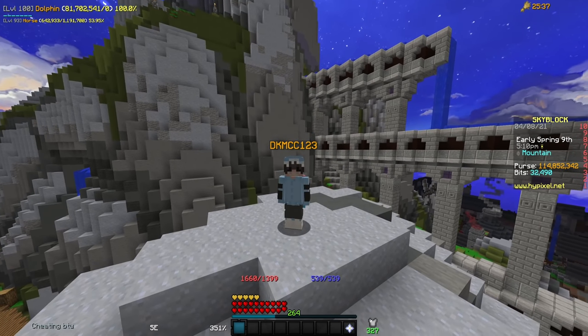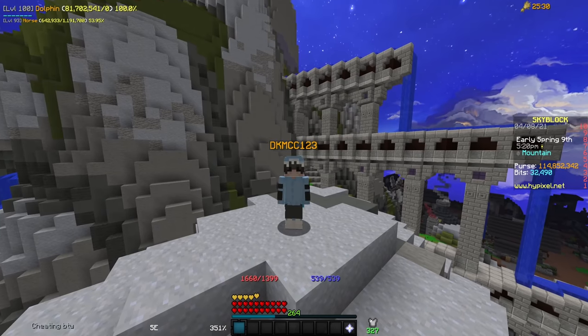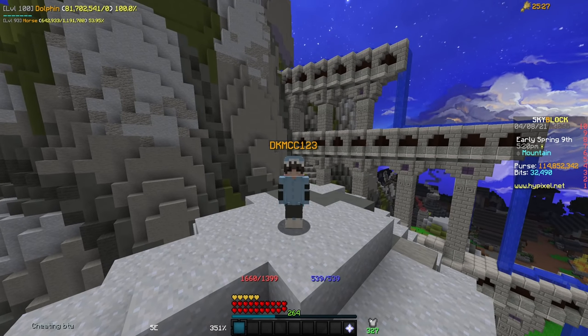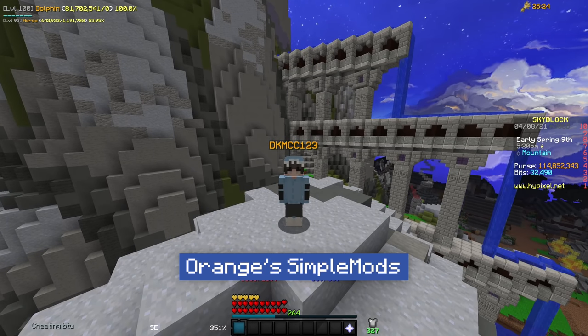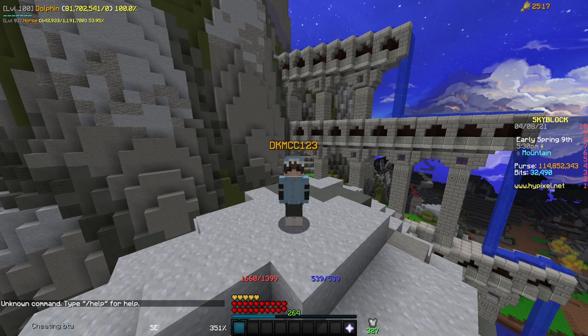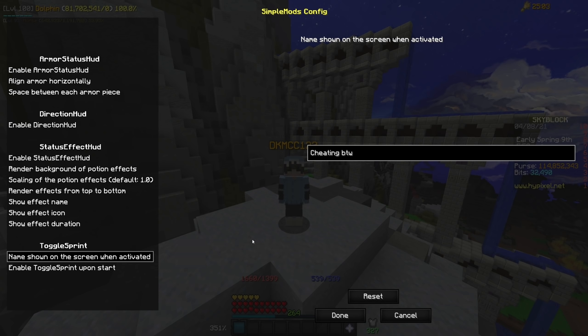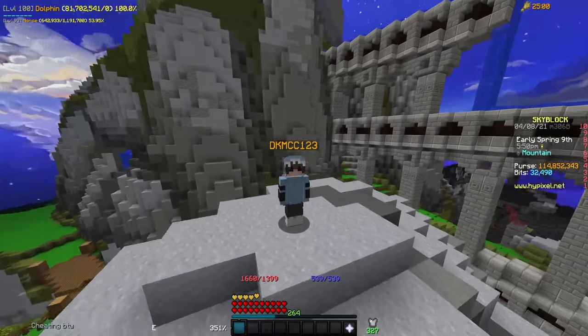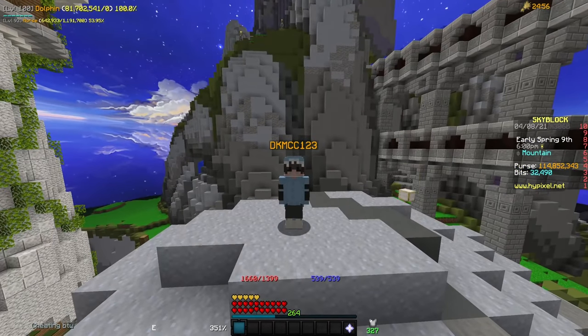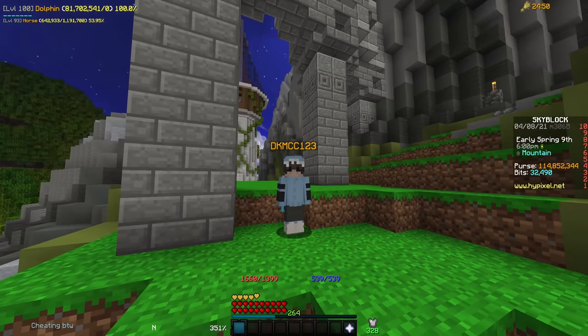The last of the mods in this category is called Orange's Simple Mods, and you can set it up by doing slash simple config in-game. It does a ton of different things. It allows you to change your toggle sprint, armor status, different direction HUDs, and your status. Toggle sprint is probably the most important part of this entire mod, because I just would not imagine holding down control all the time or double-tapping W. It is really, really nice to have so that you're always sprinting.